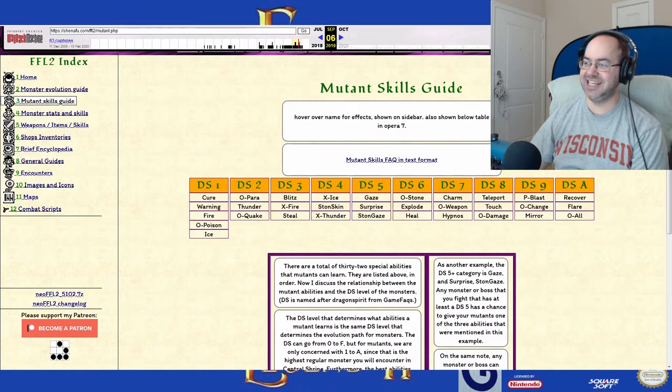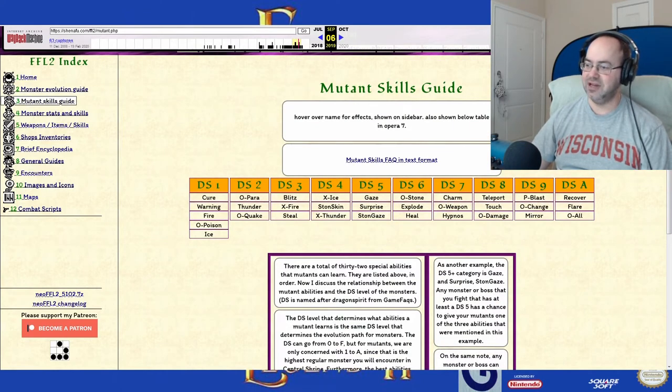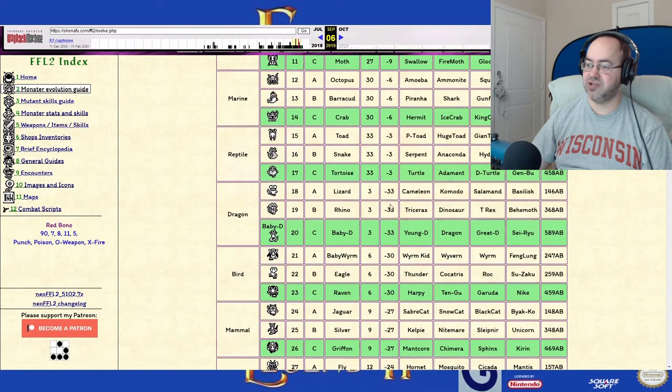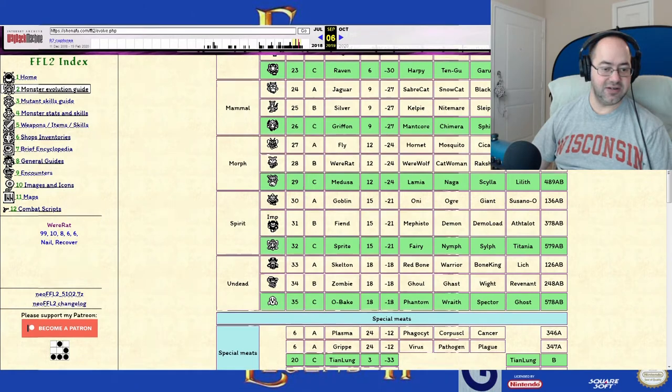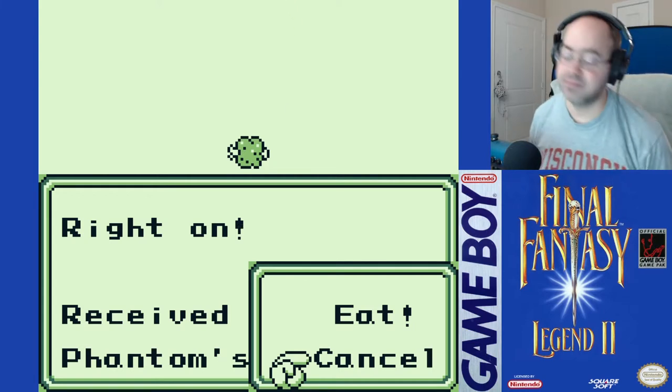Nope, this is the wrong chart. Monster mutant skills guide — I've just looked at it the once. Heal. Heal status. Strong against stone. So we are fairy now, and eating phantom meat gives you a seven. We were a hermit crab — we weren't a regular crab, we were a hermit. Interesting. Do we want to change it to a nymph eventually? We'd need a nine. I don't know — we'll probably just stick with this for a while.